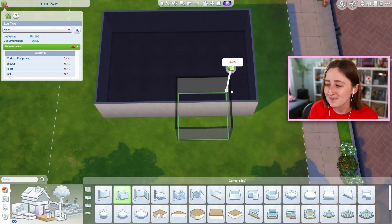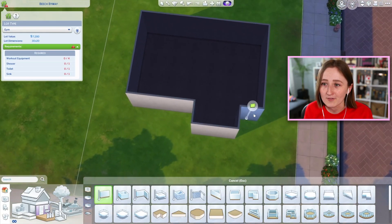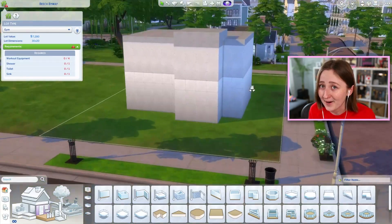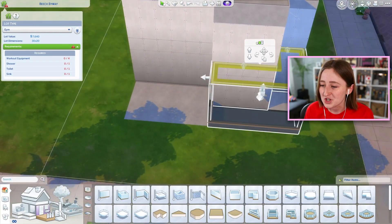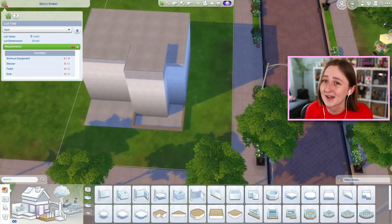I've been putting off building the gym because I think it's probably gonna be the hardest one for me to do out of all of them. Like the houses in Newcrest — easy. I can build a house. The parks, that's fine. I made a pool, a museum, a library. I built most of the things already, but I've been avoiding the gym and the bar that are gonna go next to each other because I just did not know how to build them.